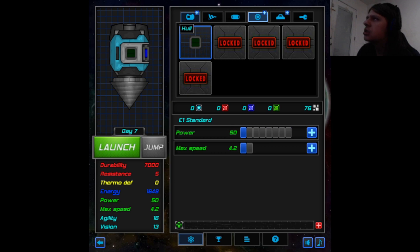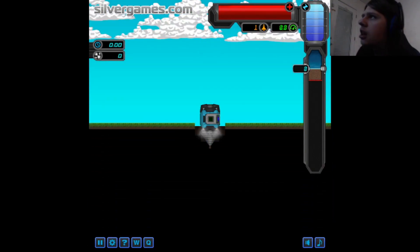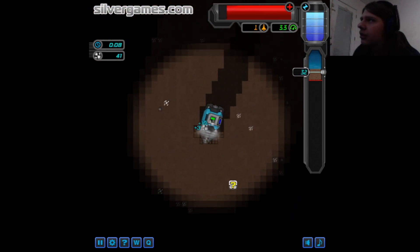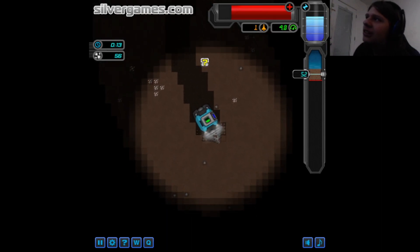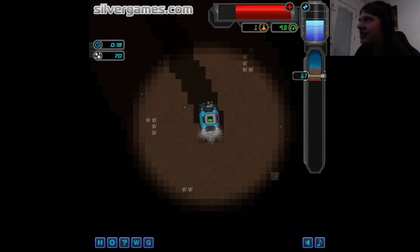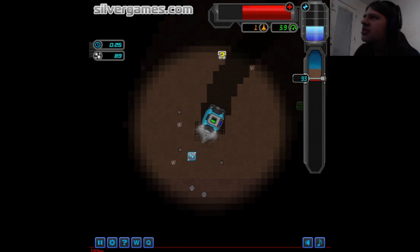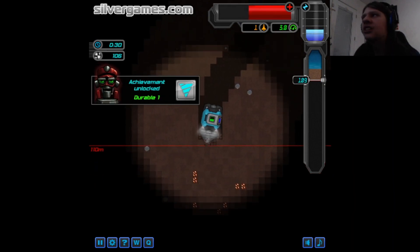Engine. Hull. Upgrade vision, because it'll be nice to see some stuff. Let's go. Grab that. Grab that. Nice. Dodge the pebble. Dodge the other pebble. These pebbles - they're ruthless. They gather in packs, waiting for an unsuspecting miner. Achievement unlocked: Durable one. Nice.